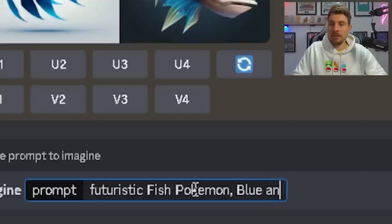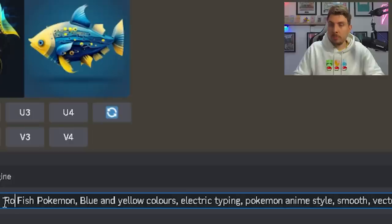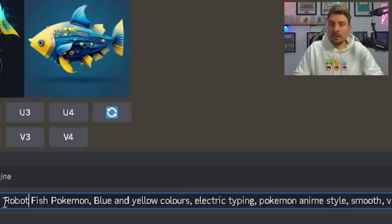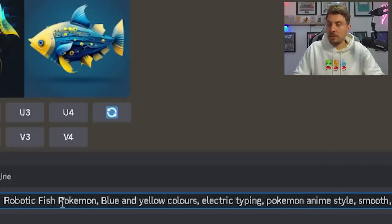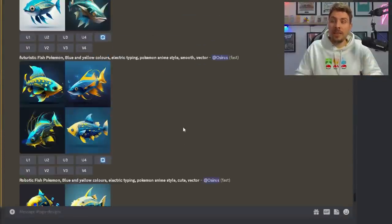Let's drop Lanturn altogether — futuristic fish Pokémon, blue and yellow color. These are getting closer. Robotic fish Pokémon, blue and yellow colors, electric typing. That's more like it — these look way more like Lanturn. I don't know whether you would just look at these and be like that's a future version of Lanturn. I don't think we're quite there yet, so let's move on.